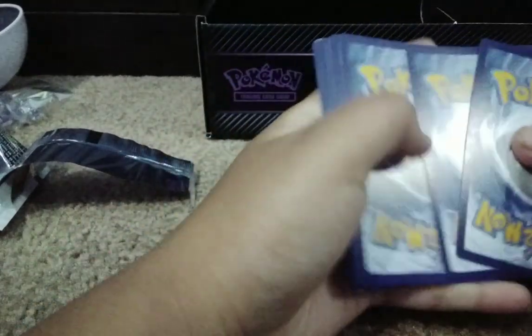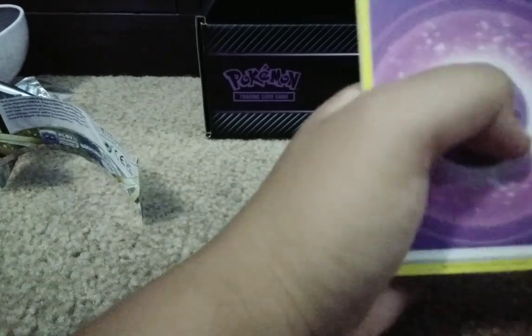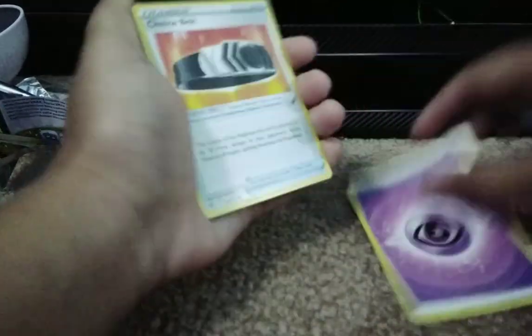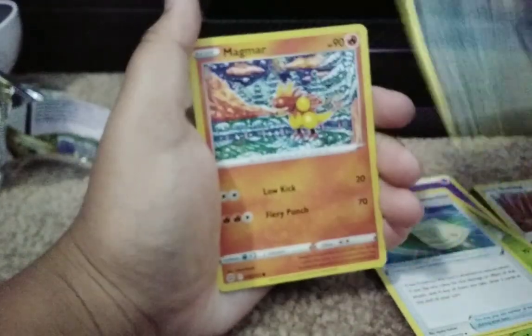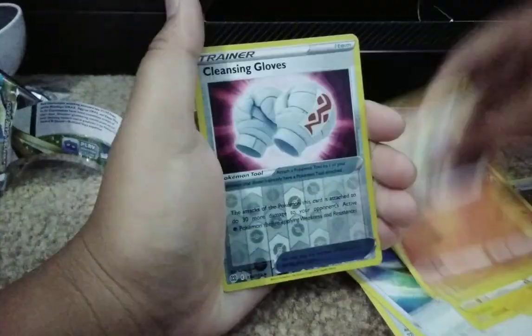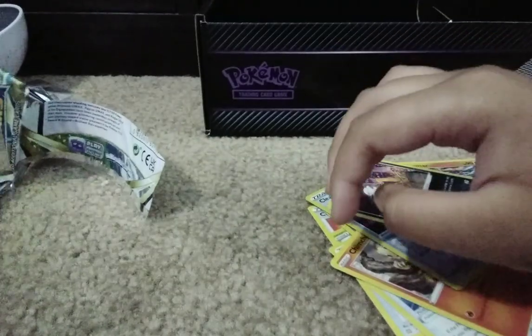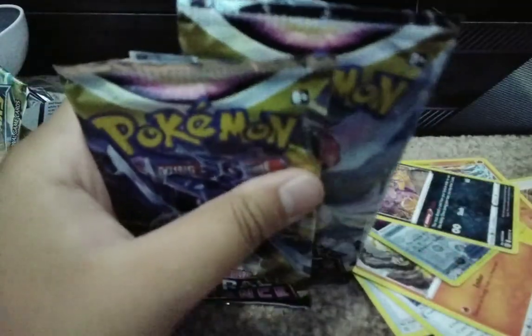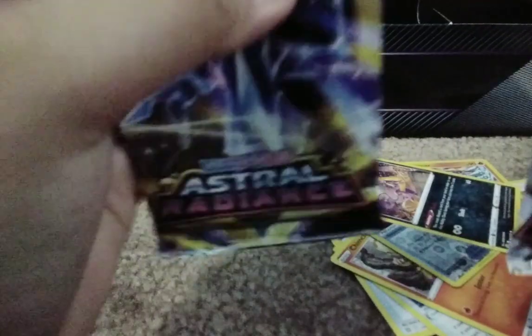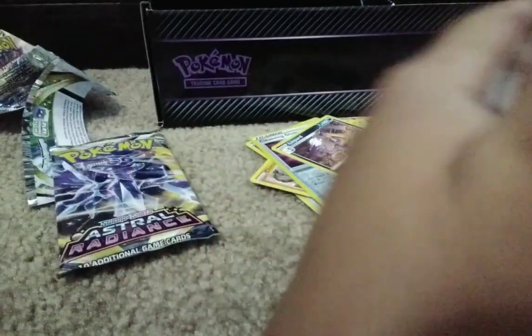Next is the Brilliant Stars pack — it's a white QR code. Let's see if we get anything good. We have a Psychic Energy, Choice Belt, Exeggutor, Wonder Policy, Magmar, and Electabuzz. Let's hope we get something good from the Dialga or Palkia packs — going for Palkia first.